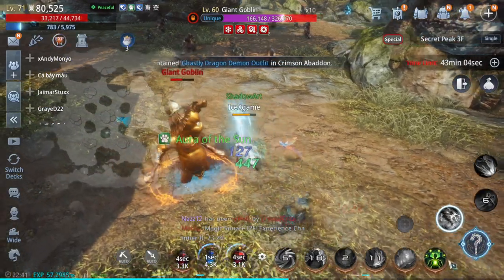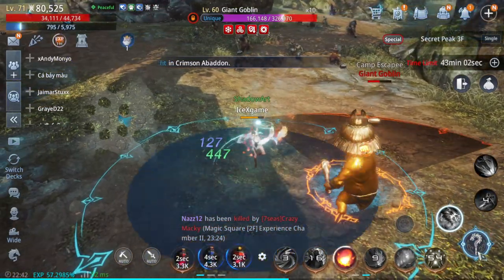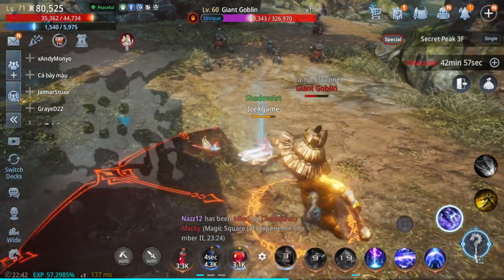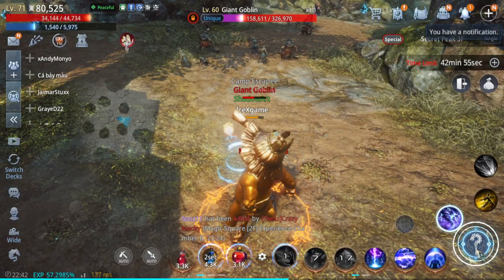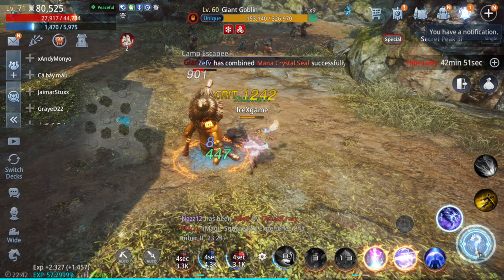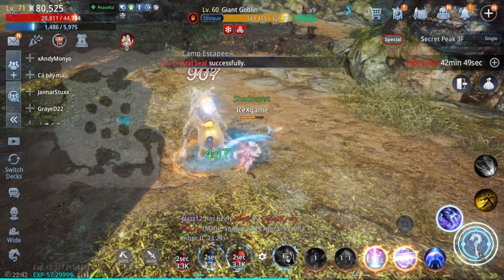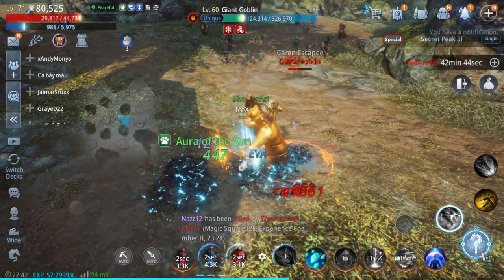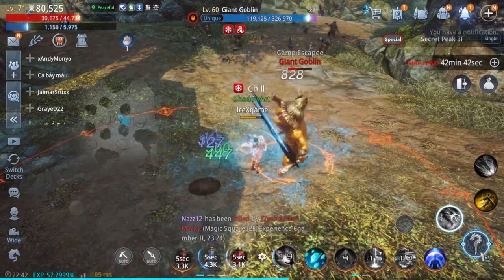Open the skill menu around here for the best skill setup. I'm going to add two lightning and two ice cube — like that. This is going to help a lot.